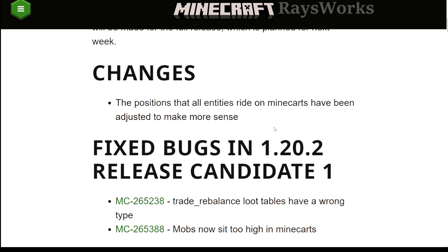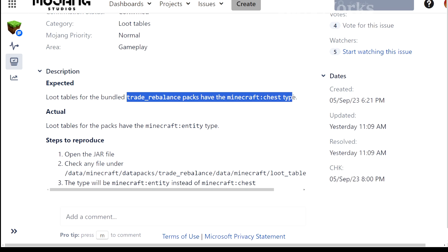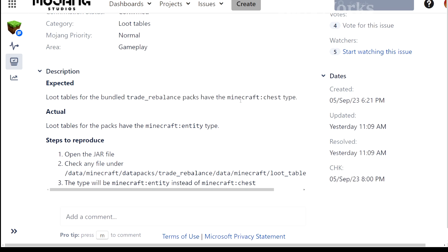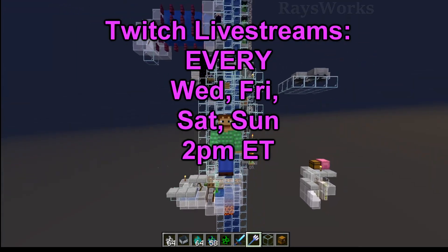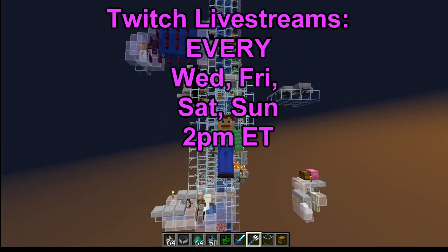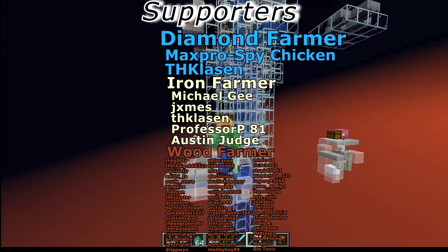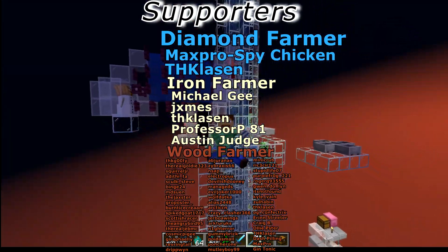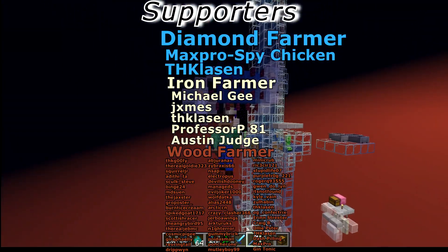Besides repositioning all entities riding in minecarts, RC1 also fixed loot tables which were being tied to chest loot rather than entities — they are now correctly part of entities. You can see this kind of big-brain designing live on Twitch, streaming four times a week. Thanks to everyone supporting through Patreon, Discord subscriptions, or Twitch subs — otherwise leave a like and see you in the next one.